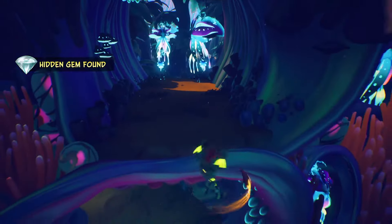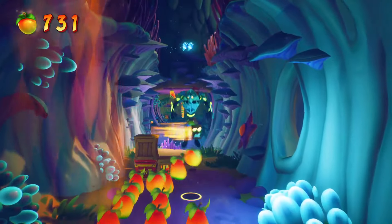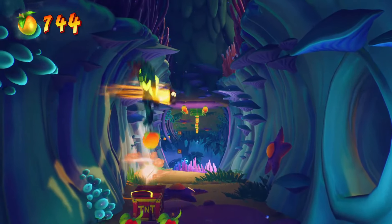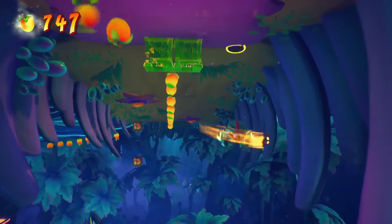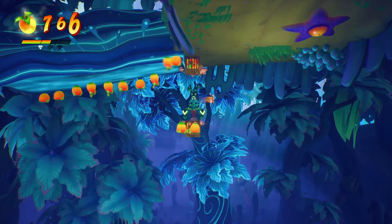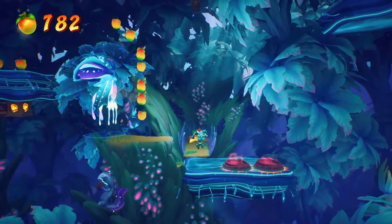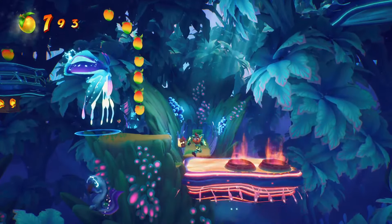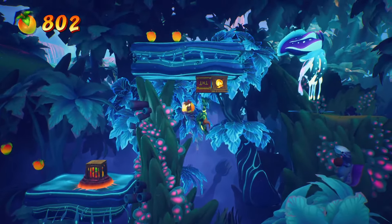Cute axolotl — or whatever that was. I like to do a double jump, then switch spin, then switch again. We got the starfish — cute and deadly. There's the nitro, but also if you do a gravity switch there's one box there — don't forget to grab that.